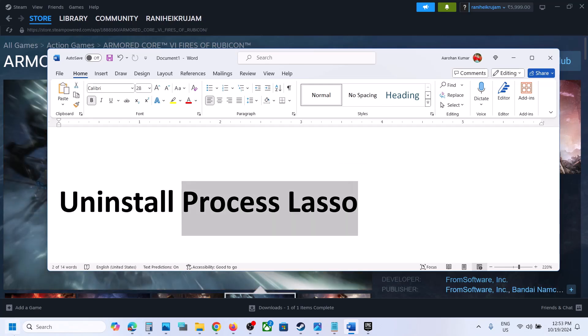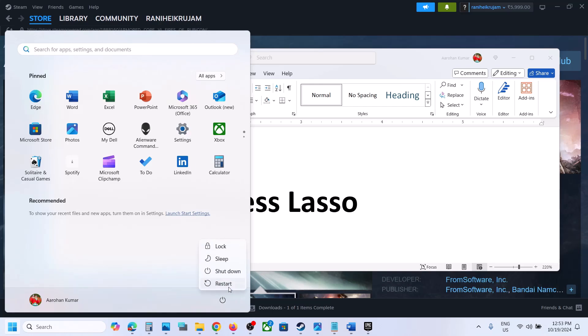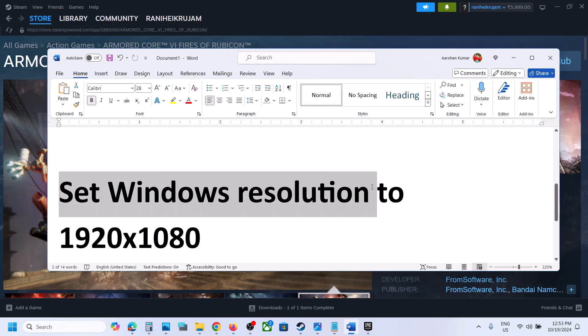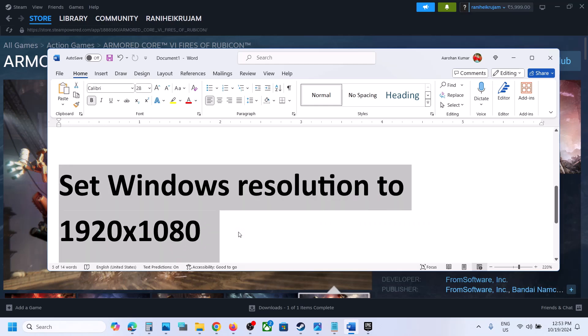The next step is to uninstall Process Lasso. If you have this application installed on your computer, uninstall it. After uninstalling, restart your computer, and after the system restart check if you're still facing the problem.